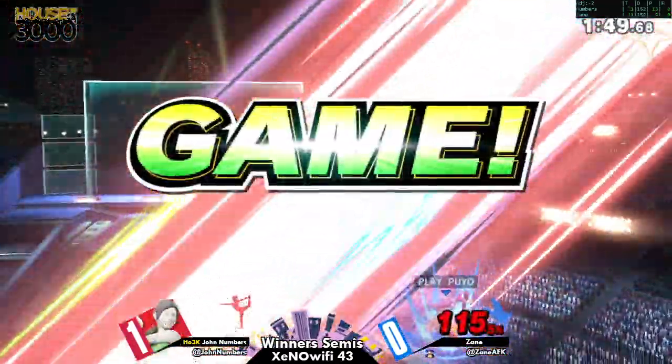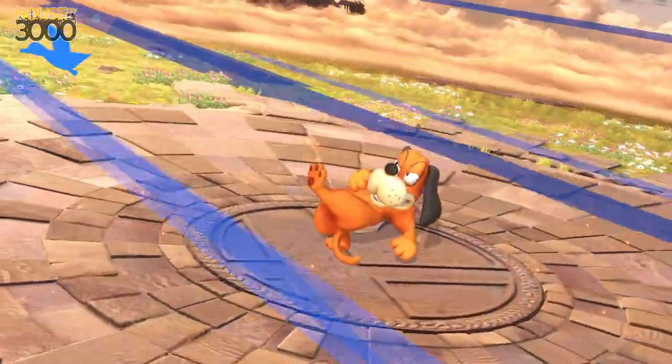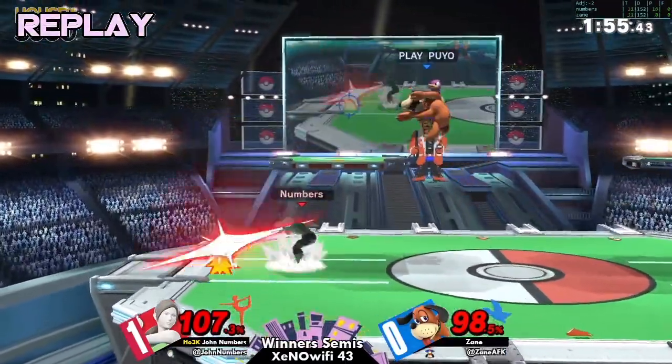That can is so clutch! And another one! That was a really, really good trade for Zane. That can came in so clutch. Let's go to save. Just take a look at what happened here — Zayn, at this point, throws out a can, jumps back in and shields, because that's the bait.